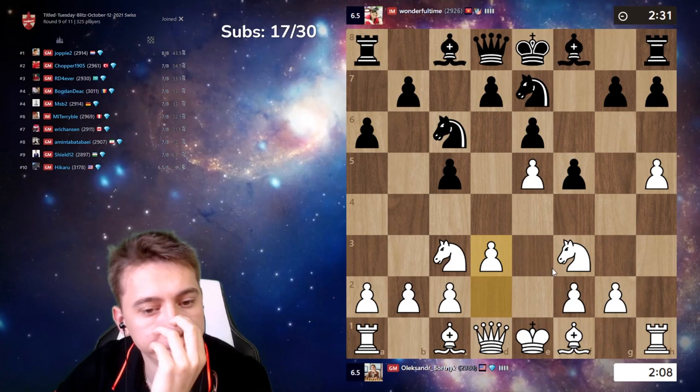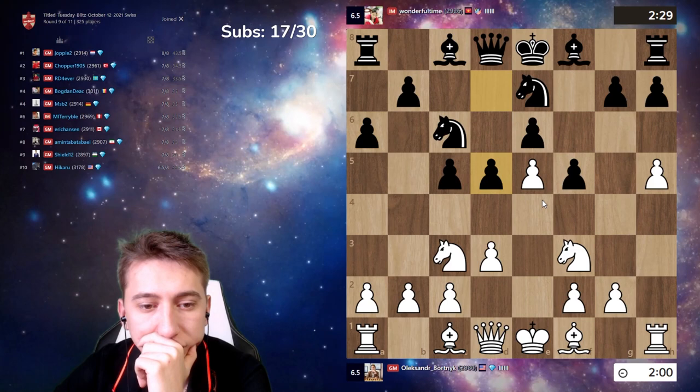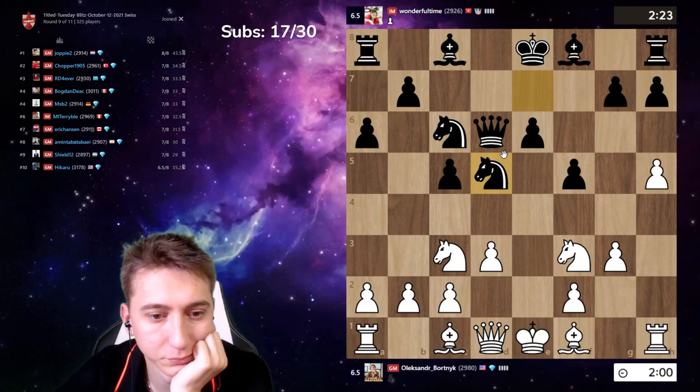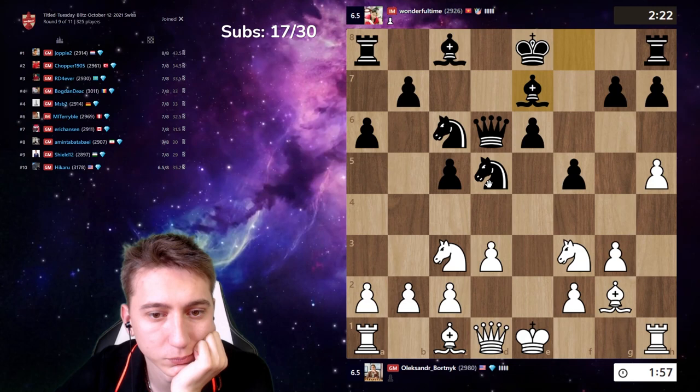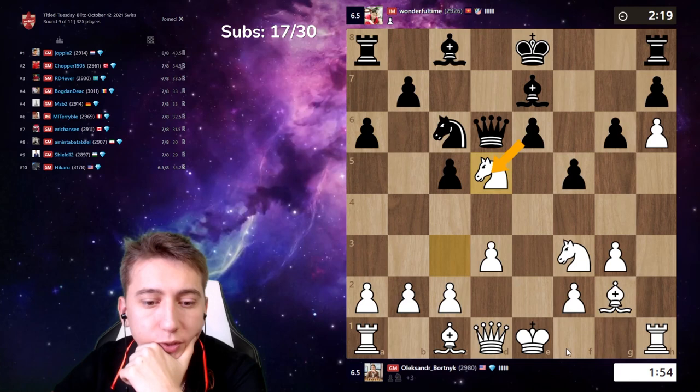I'm not sure. Now g5 — interesting. Can I take and g3 and then Bg2? H6 for example, he will play g6 and then take. Take, mix castle.